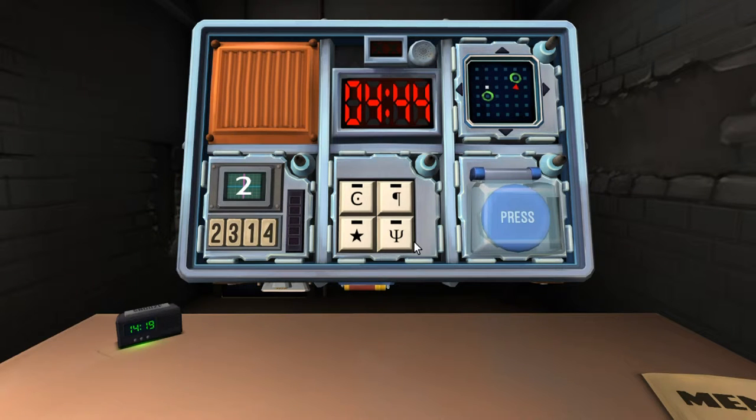All right, we got really hard ones. Symbols — we have a C with a dot in the middle, a backwards P, a star filled in black, and a trident. Trident, C, P — yep, all right. Now we have the maze.